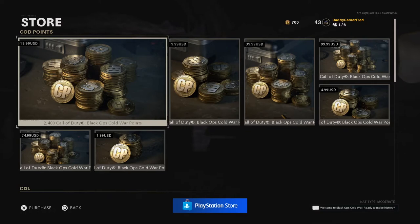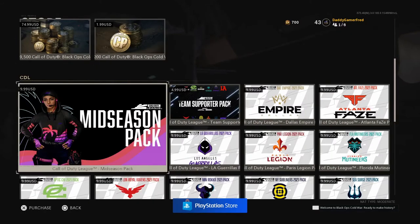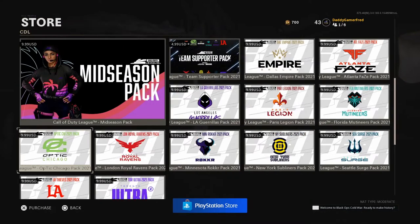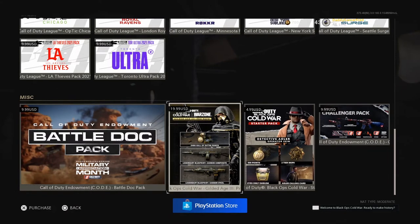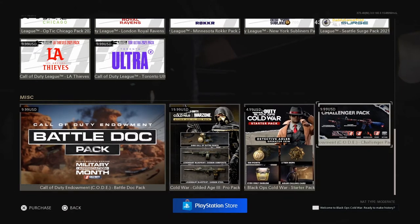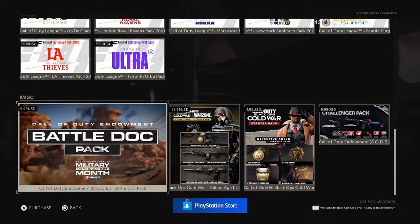Where you see COD Points, go all the way down — it's going to turn into the CDL Store. Continue moving down and it'll turn into the Miscellaneous store, and then down there you should see the Combat Pack. However, it's actually not showing up, so it's not showing up there.